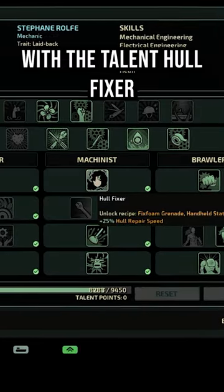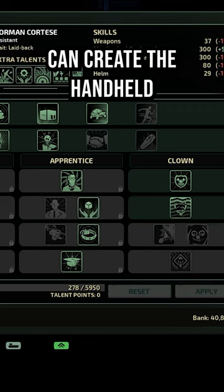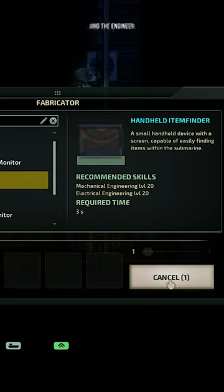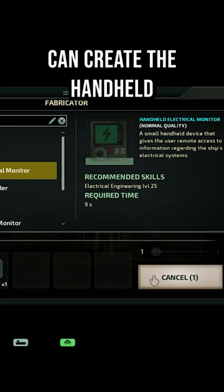The Mechanic with the Talent Hull Fixer can create the Handheld Status Monitor. The Assistant with Logistics Systems can create the Handheld Item Finder. And the Engineer with the Talent Grid Maintainer can create the Handheld Electrical Monitor.